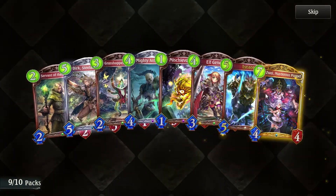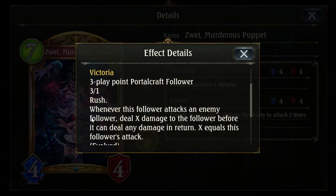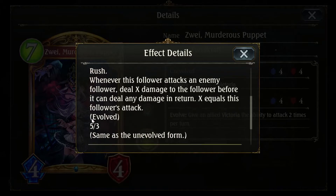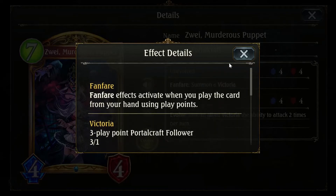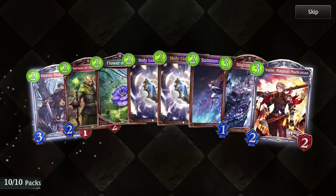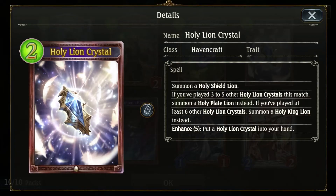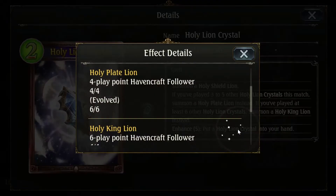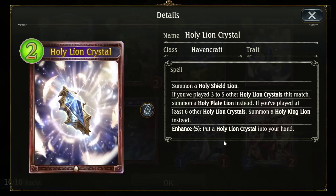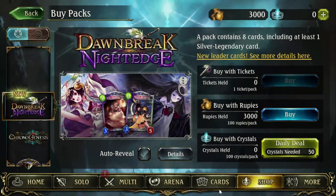Looking for those big legendaries here. Victoria — 3-1 Rush. Whenever this follower attacks an enemy follower, deal X damage to the follower before it can deal any damage in return, where X equals this follower's attack. First strike — not bad. I'm gonna hold you, the shield line. This could be really annoying.